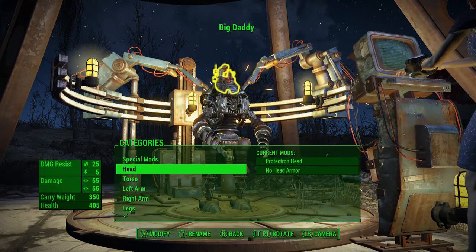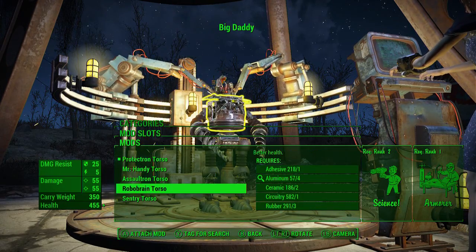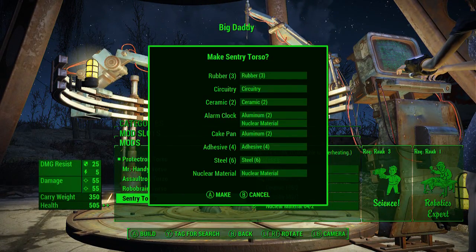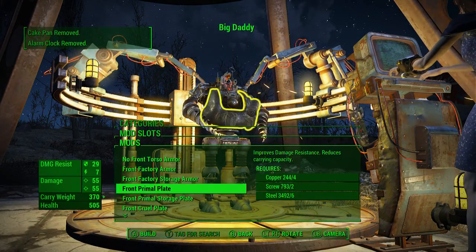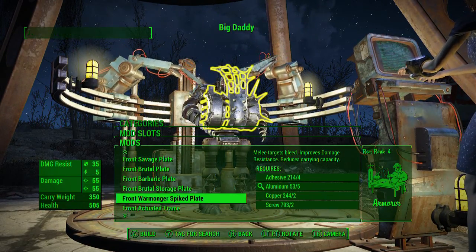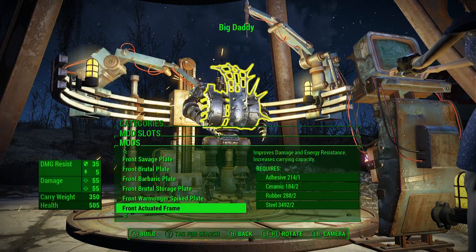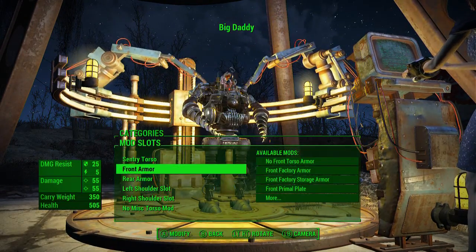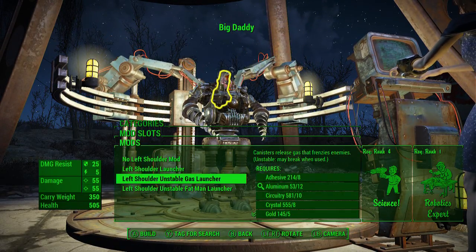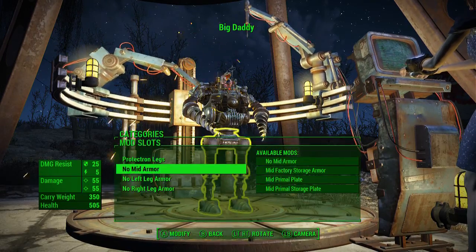Okay, we are working on the body now. We want the sentry - that gives him a little bit of a stature there, kind of standing up a little bit higher. The barbaric looks pretty good, warmonger looks crazy though - it kind of gives you that vibe, the Big Daddy vibe. I might actually go with that. Unstable gas launcher. Go to the legs next.